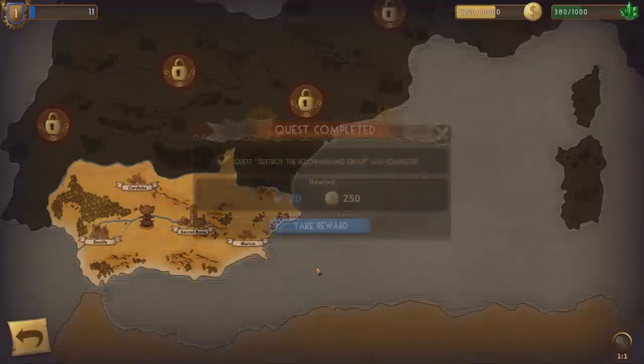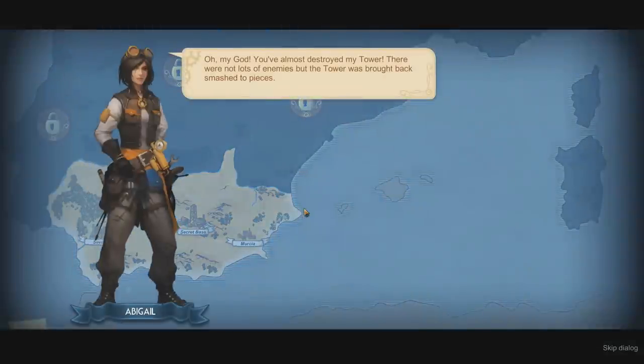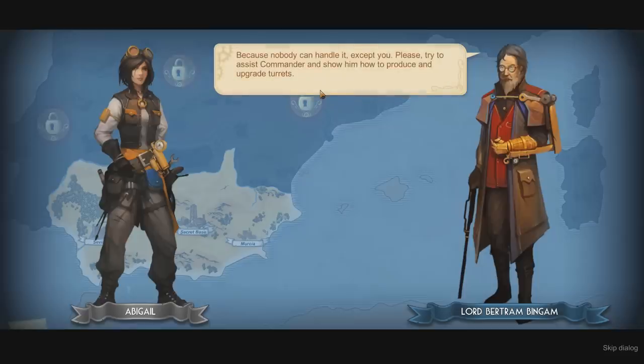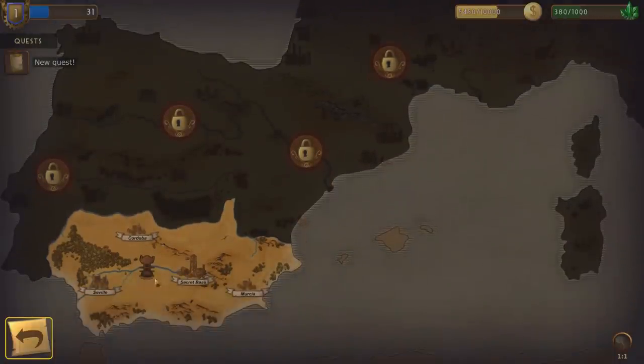Oh, we got some stuff. Destroy the Reconnaissance Group has been completed — our reward is some XP and other things. Oh my God, you almost destroyed my tower! There weren't lots of enemies, but the tower was brought back smashed to pieces. Get acquainted with Abigail, Commander — she's a very talented mechanic and inventor, but unfortunately she's got a sharp tongue. That's because I'm working more than all of you — turrets, towers, constructions, you've charged me with all the hard work. Because nobody can handle it except for you. Try to assist the commander and show him how to produce and upgrade turrets.